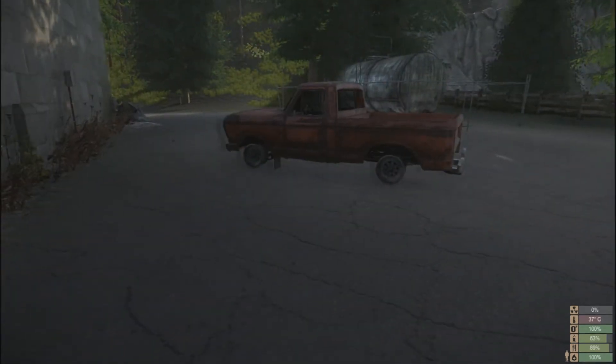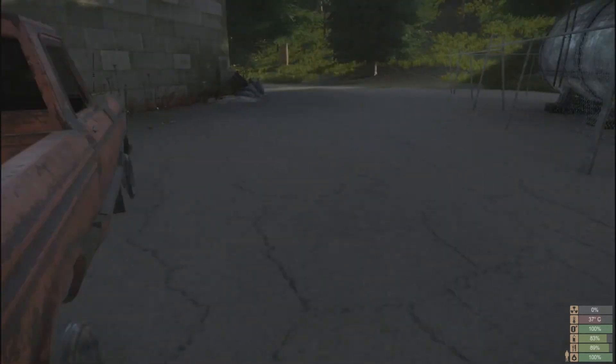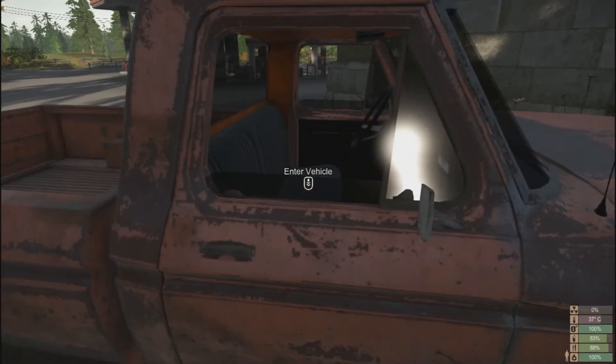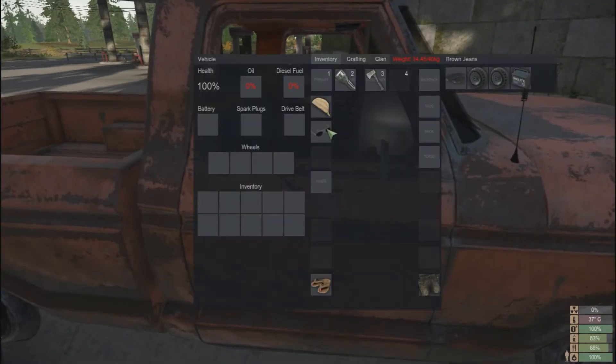So I'll just show you — when you come to the car first, it's got no wheels, it's got nothing inside, it's completely just a shell. If you scroll up towards the door you'll see the 'enter vehicle' sign. Press your inventory key and you'll see the status of the car.